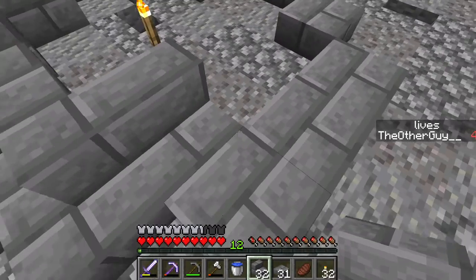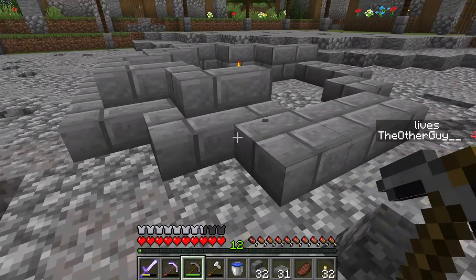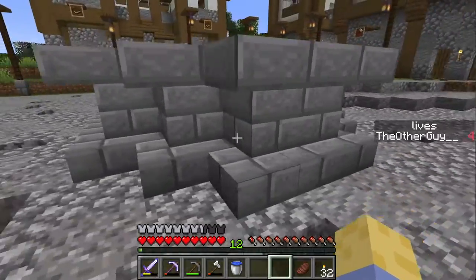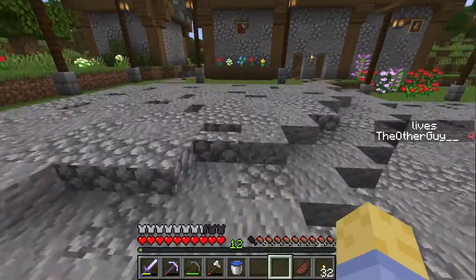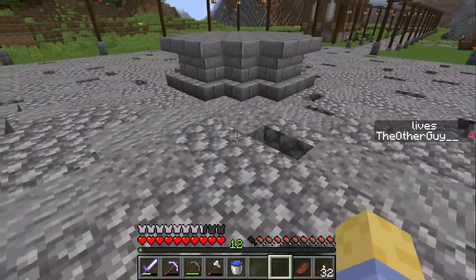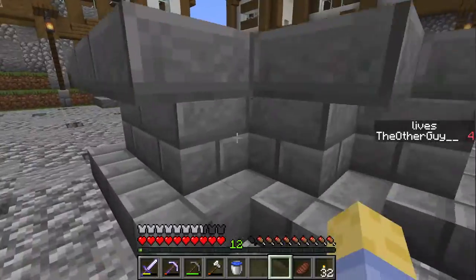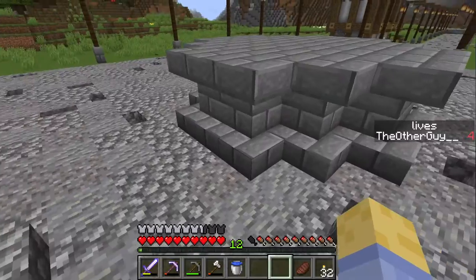All right, this is what the plinth looks like in full — nothing special, just some stairs on top of each other in a circular pattern. It's two blocks tall, so I don't really want to be able to jump up there. It's just a simple plinth, and I've decided I'm going to put a statue on top of it.